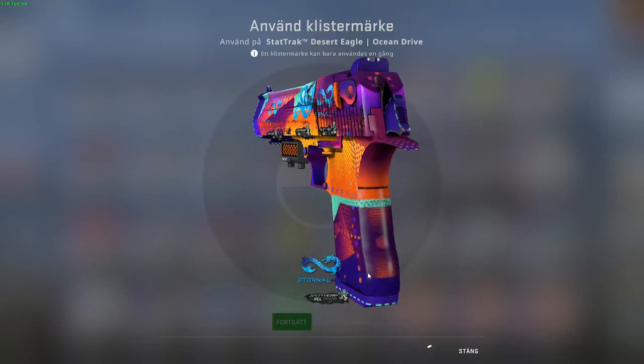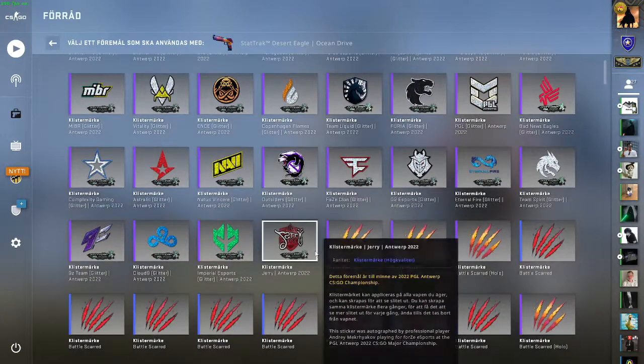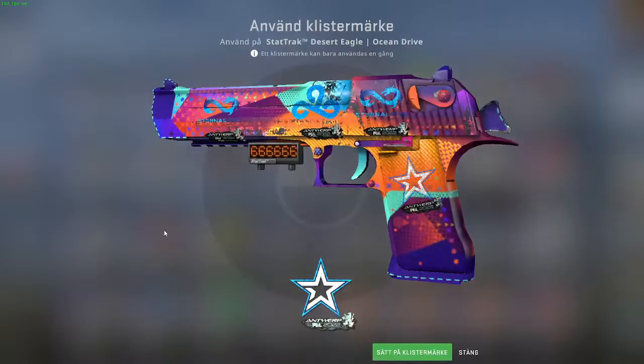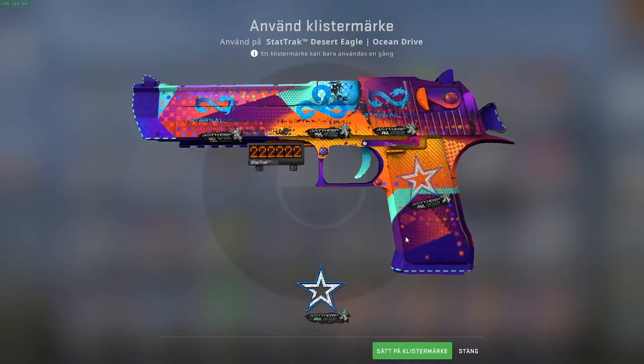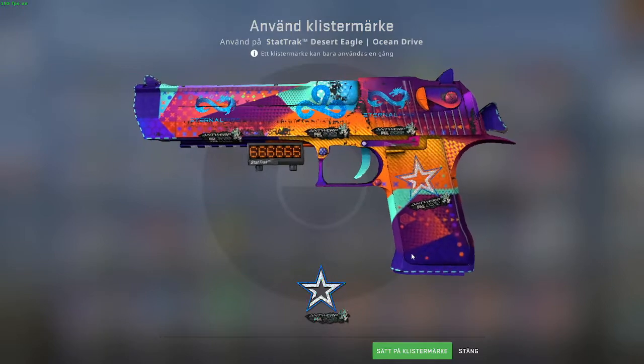Yeah, I love the blue glitter. Let's just try if we would apply something else, how would it look like. I mean, that could work — yeah that could really work actually. That was really cool, the star.